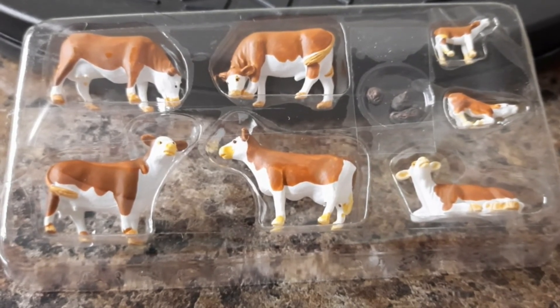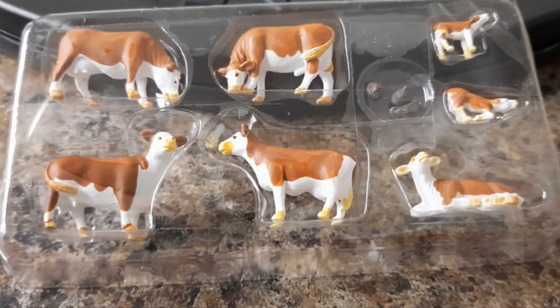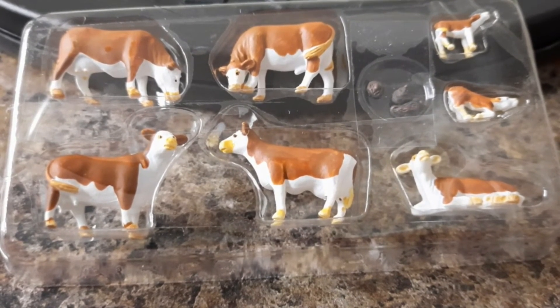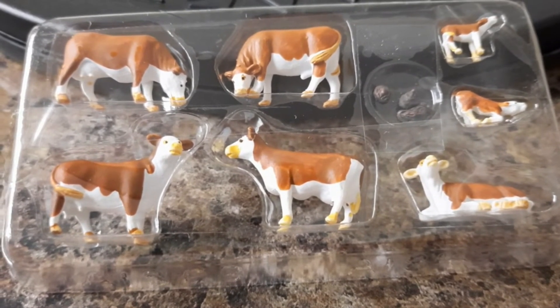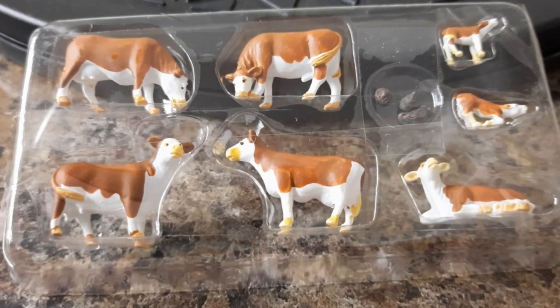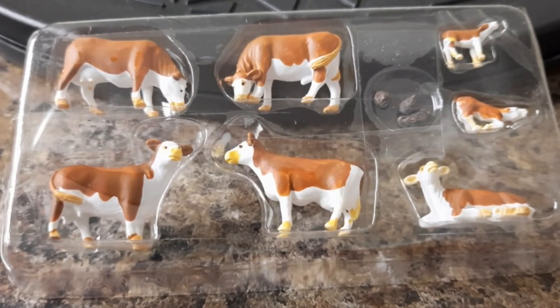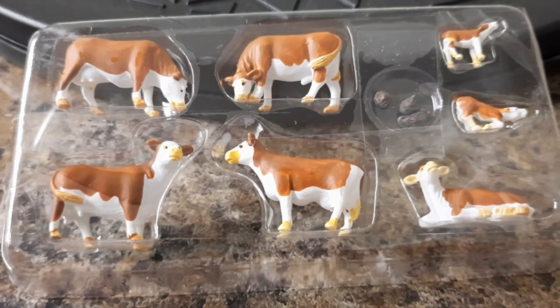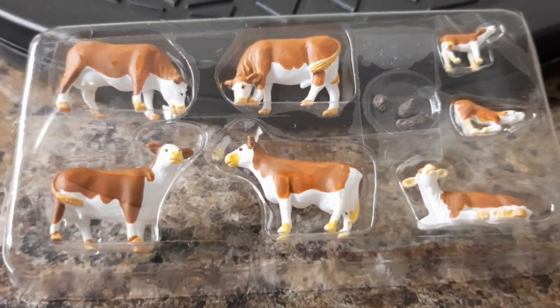This is pack number 13 and it's A1843 — Hereford Cattle. You get 11 items: five large cows, two calves, and four cow pats. If you're buying this individually it will cost you £9.13 from the Model Centre.